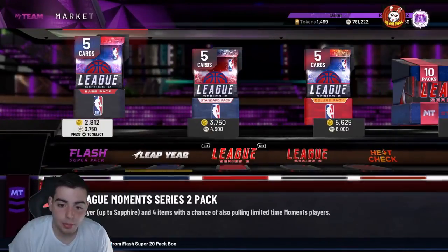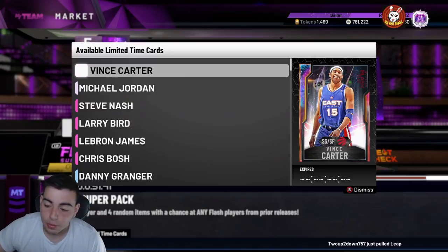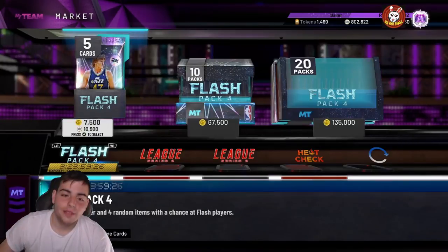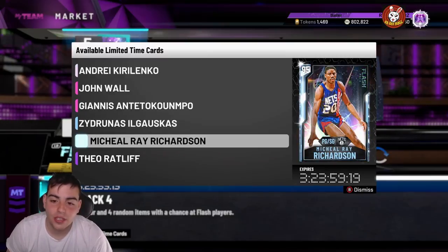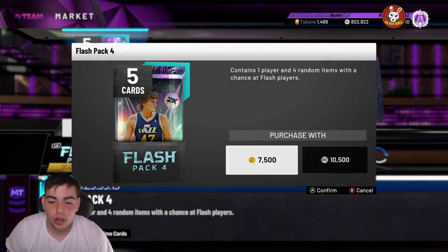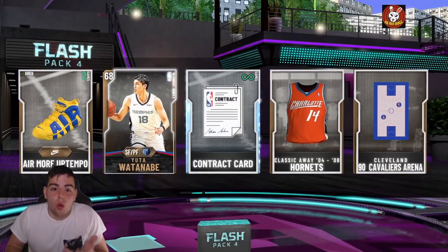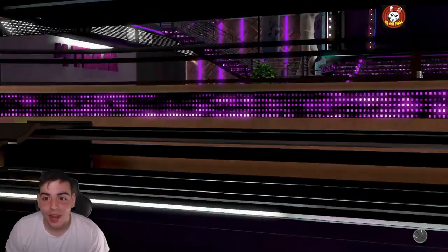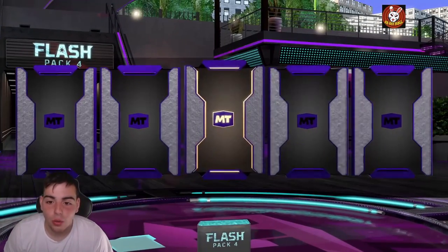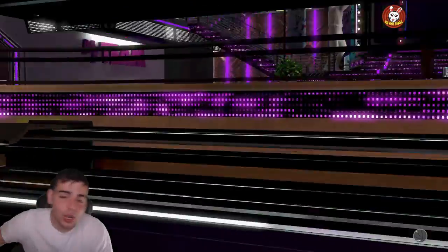So we got four new cards dropping any second — they're not in packs yet. Once they drop I'm gonna pop some for you guys. The packs are live — let's get into it! Also, I didn't go over Michael Ray Richardson — he's actually pretty good. Let's go — are we gonna be the first person in the world to pull a Galaxy Opal? Here we go, dropping like 10 singles.